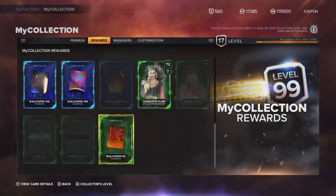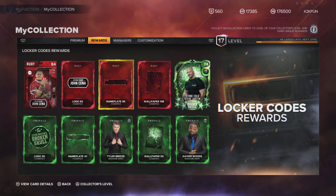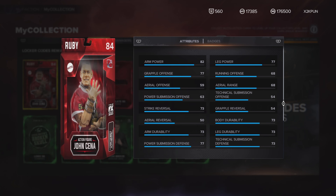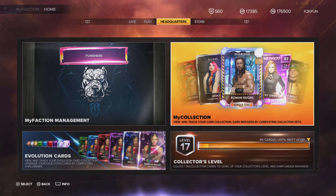The locker codes — Stone Cold, you had to go buy a figure to get him. That John Cena was nice — something different, a different player model. You had to go out, hunt for the figure, put in a code, go to a website. There are videos on how to do it. I liked this concept — it was a good idea.